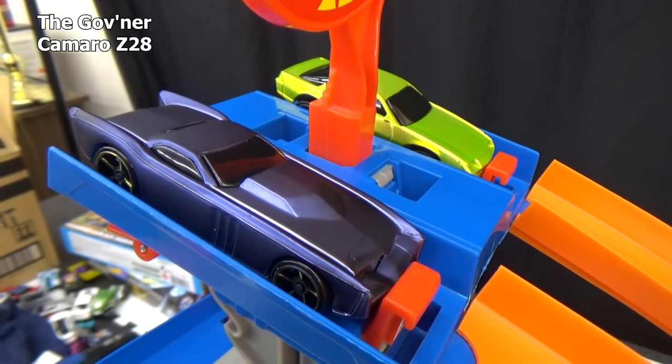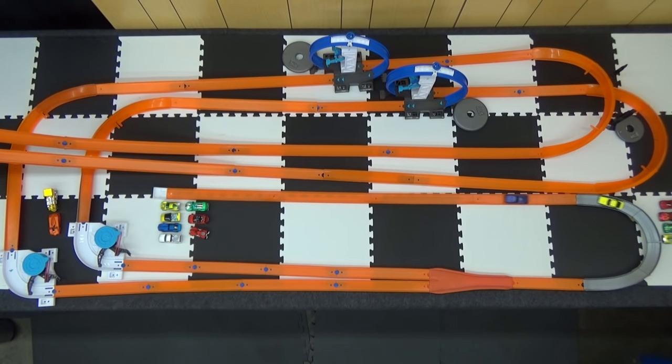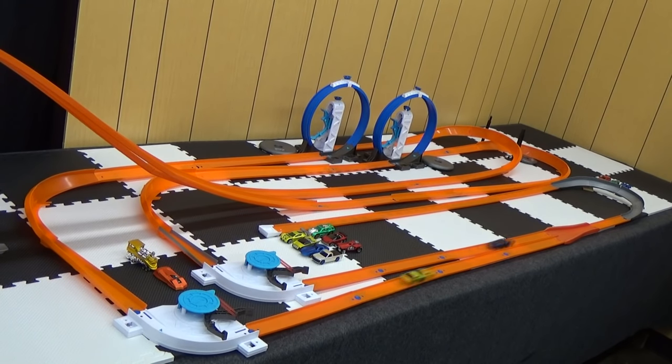Here's the last two — it's the Governor against the Camaro. Set, go! Did I put him on backwards or did he spin around on the track?